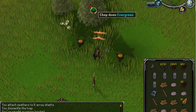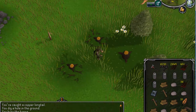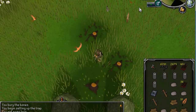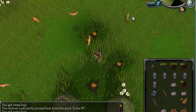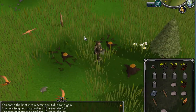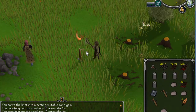Usually what I do is I make thousands of iron arrow tips or something for fletching. And then I come here, because there's like five trees next to all these birds, and I just set some traps down for them, and I get feathers that way. It's a great way to get hunter XP, and it's a great way to get fletching XP.